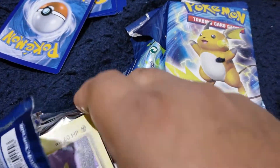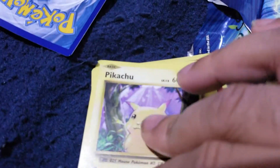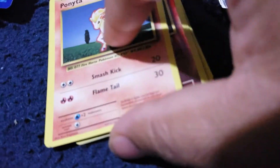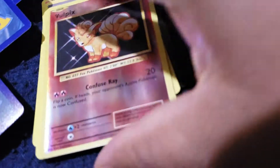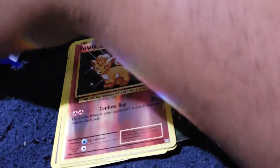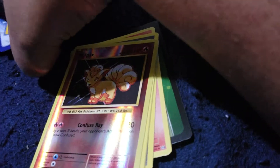Opening up this first pack. We have Pikachu with the original artwork! The original Ponyta. Nidoran. Vulpix. Dark Energy. A Vulpix Hologram — that is amazing because I got a regular Vulpix and a Hologram Vulpix. Let me get these cards straightened up.